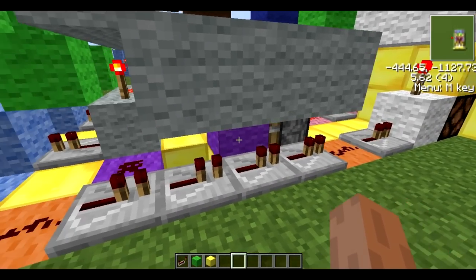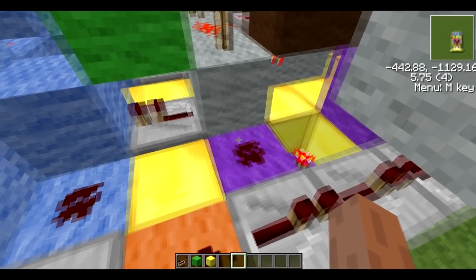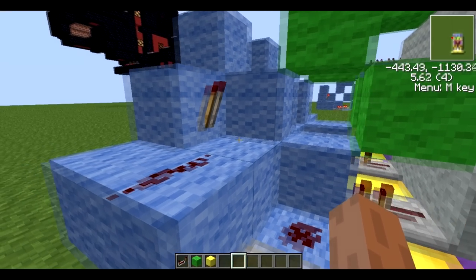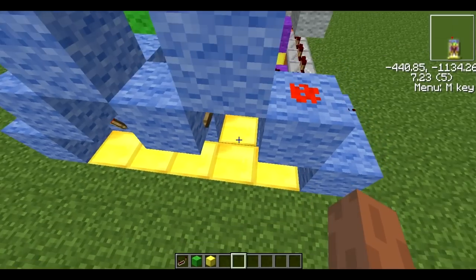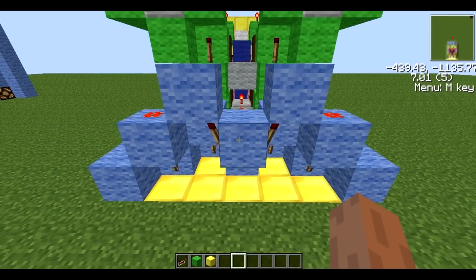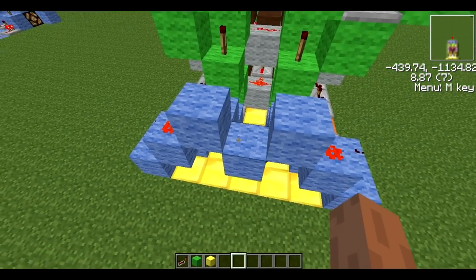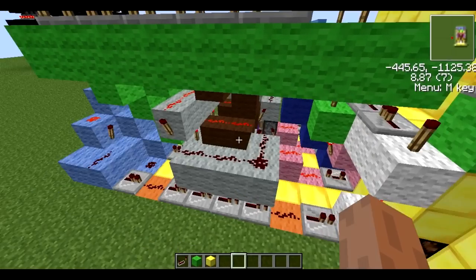The block is secured there and it won't be pulled back because the sticky piston doesn't have enough time to. After this redstone dot is powered, it will go into what I call the incomplete XOR gate, which instead of having one output from two inputs, has two outputs from two inputs.